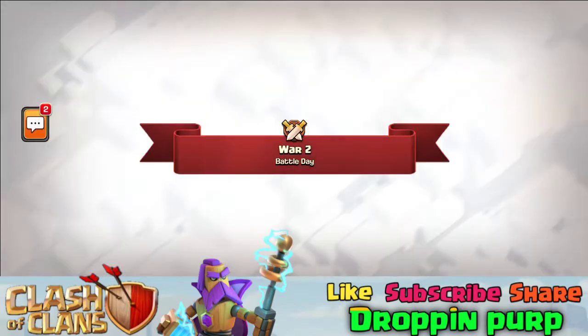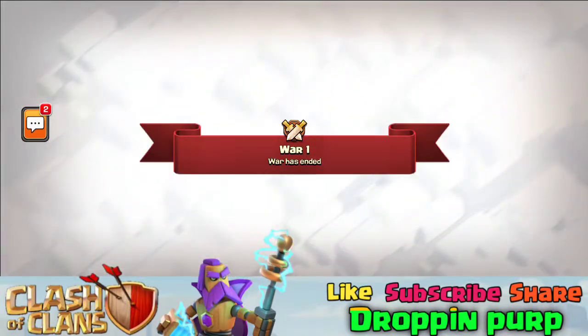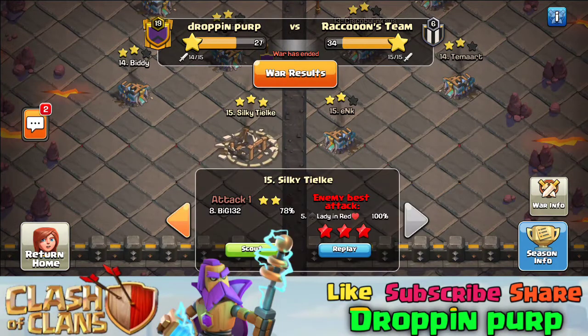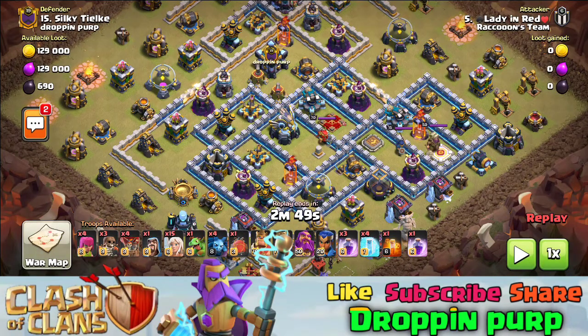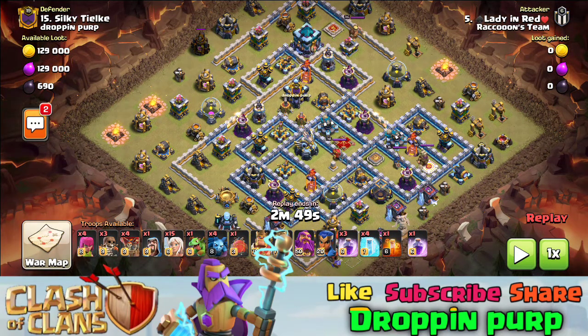I will show you an attack from a person who played very well — their IQ is very cool. The attacker was a girl, 'Lady in Red.' In this attack, the same troops were used: 5 healers for the queen, 5 for the warden, 5 for the royal champion, plus a super wall breaker.